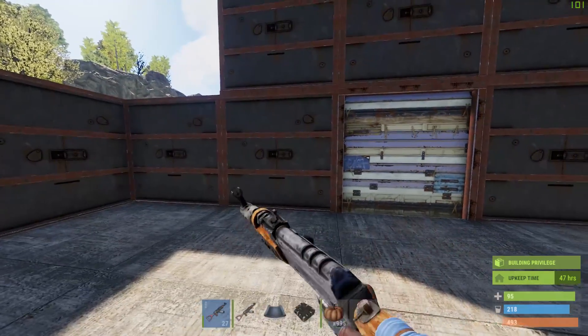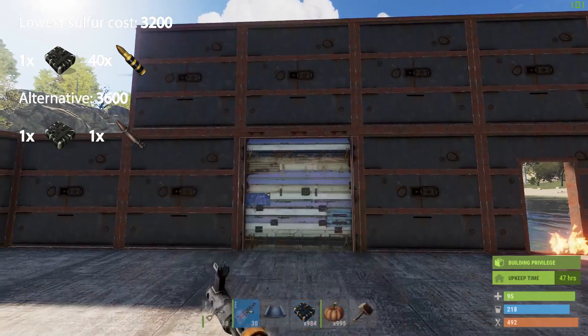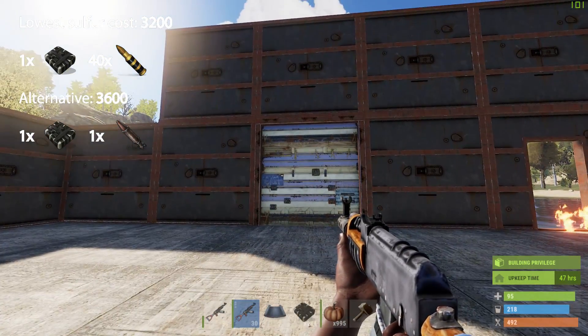Next we have the garage door. The most efficient way is to use one of these and then shoot it 40 times.